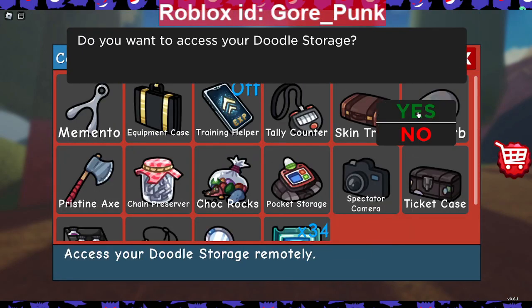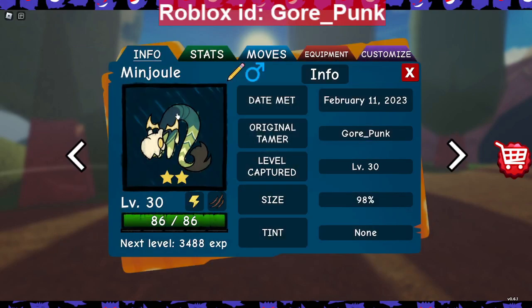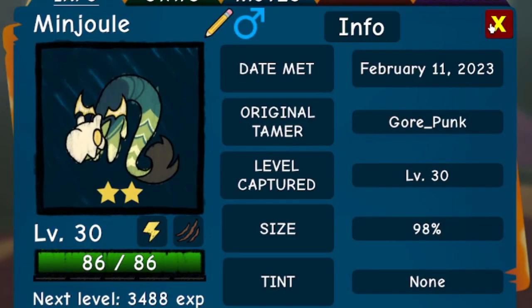I do have the new doodle on me — the first one that spawned was only a two-star, but I really like how it looks. It's like a bug-snake kind of deal. It's immune to damaging Earth-type attacks and the trait I got on it is Levitate. It doesn't have bad moves already on it either — Spark/Beast type. I'll probably make a separate video just on this doodle in a day or two.